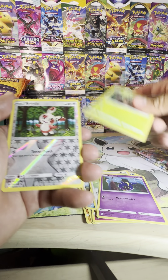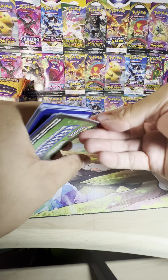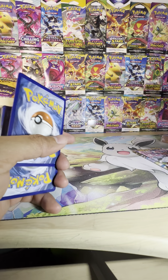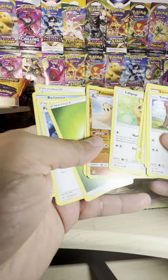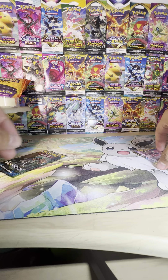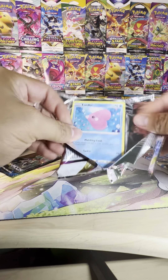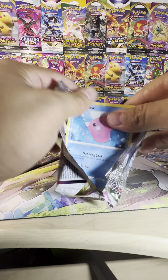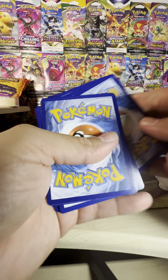We got the Incineroar pack art. It looks like this won't be a hit either, which kind of sucks because this is the first time I've opened this set and it's a little disappointing having no hits in an ETB. That is 8 packs, and over here opening up the Lost Origins getting hit after hit after hit, just on one ETB. I can't imagine what it will be like when I grab my booster box tomorrow.